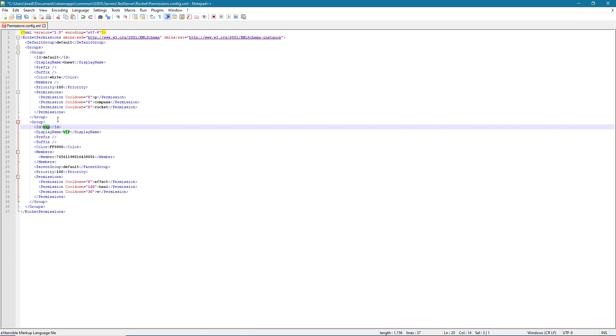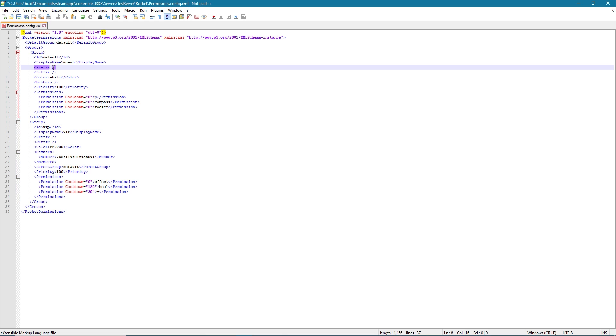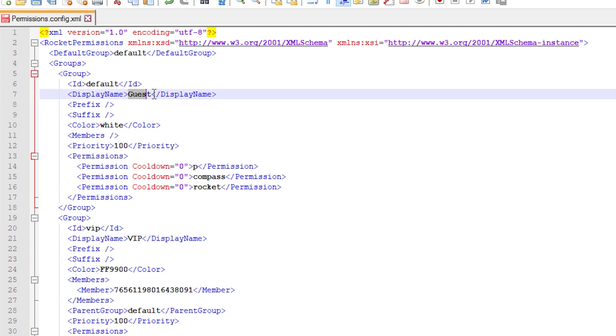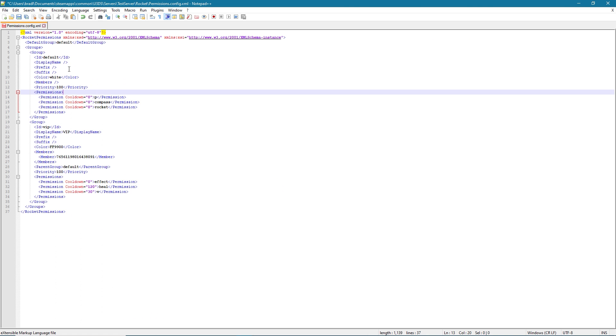Prefix and suffix is probably one of the most exciting bits because you can add little tags in front of or after a player's name. You'll see on servers some people have a tag in front of their name and after their name — sometimes that's for donators or their role. Now, any time in XML you don't want to have any information in a field, you add a space and then a forward slash. So if I wanted no display name, I'd remove that, add a space, then a forward slash — that means there is no display name. In this case there is no prefix and there is no suffix.